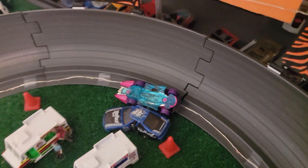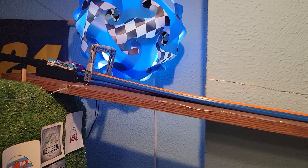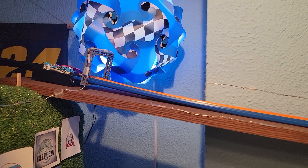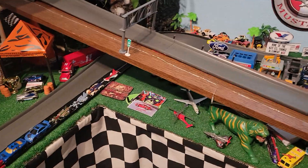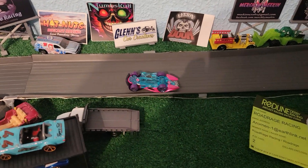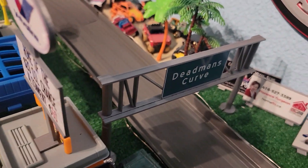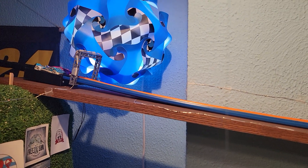We'll do lap two. Blue one on the inside lane, he's up by one. Purple one on the outside. Ready? Go. Blue one getting out again — he spins it. And we get a rollover again from the purple one. Mr. Blue has crashed it in dead man's curve. Double DNF there on that last one.